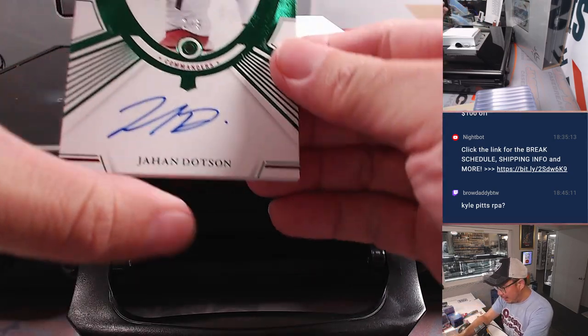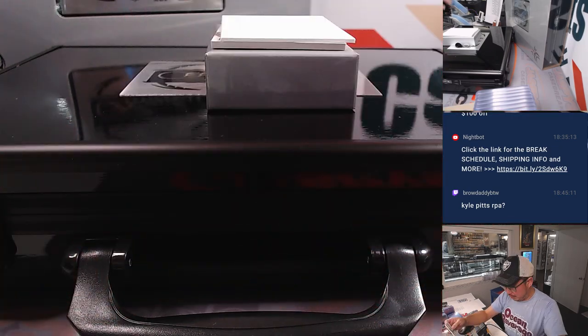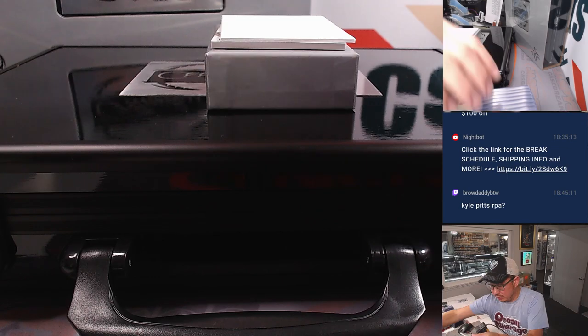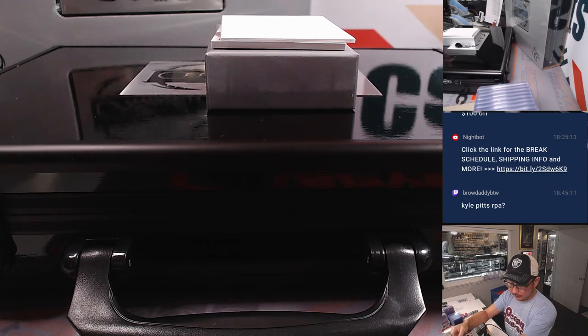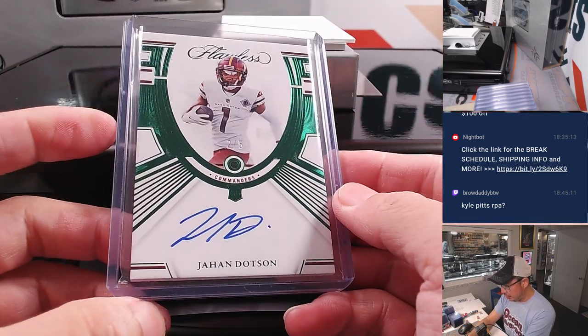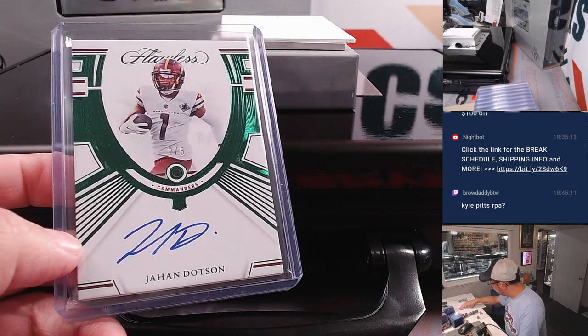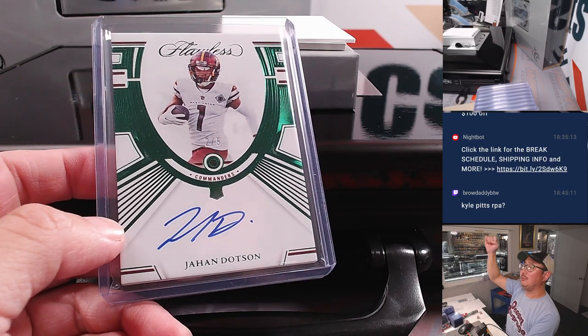Another train whistle — that's Jahan Dotson, two out of five, Emerald and auto. Very nice. That goes to the Commanders, who are a number block team. So that's going to go to Washington two, and that will be for Chris M. There you go, Chris. All aboard! Woo-hoo.